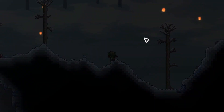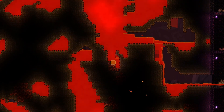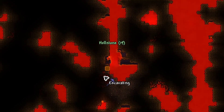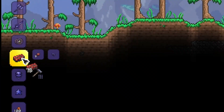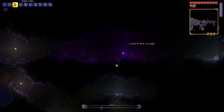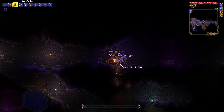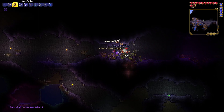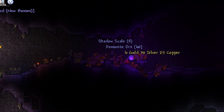Since I had enough shadow scales to craft myself the Nightmare Pickaxe, I went over to the Underworld and started mining up Hellstone. Upon getting enough Hellstone, I came back to spawn and crafted myself a bunch of Hellstone Bars. I went back over to the Corruption and summoned the Eater of Worlds. Using the Jester Bow, we absolutely shredded through this boss and finally managed to defeat it. All we needed was a little bit more damage and we were good to go.